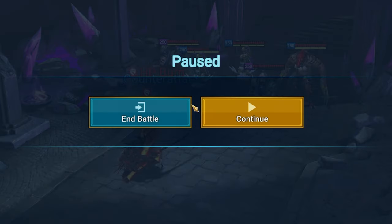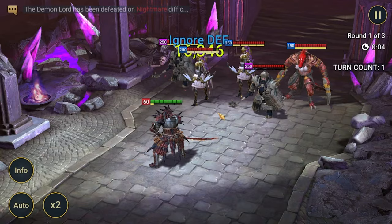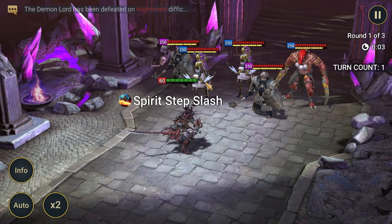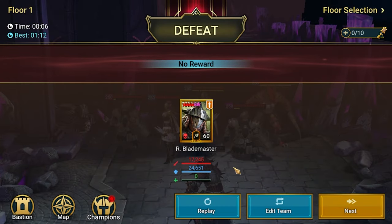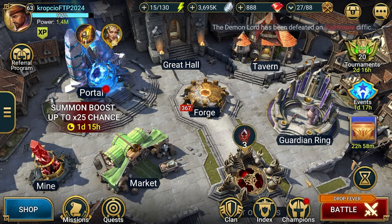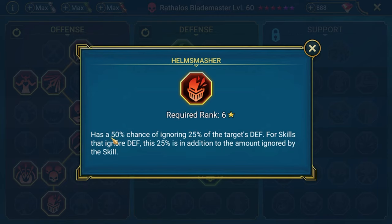24k - okay. Once again, 16k. We've got this mastery which is giving him a chance to ignore more defense. 17k - let's run once again. So if the mastery procs it will be 23k, if not it will be like 17k. Which mastery am I talking about? This is Helm Smasher - we've got a 50% chance to ignore an additional 25% of defense.